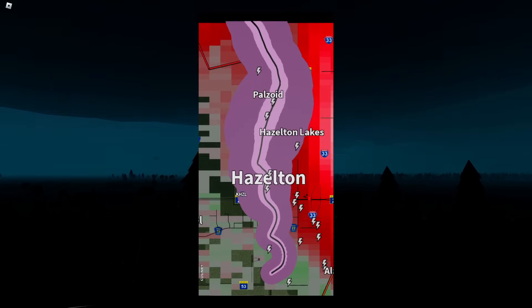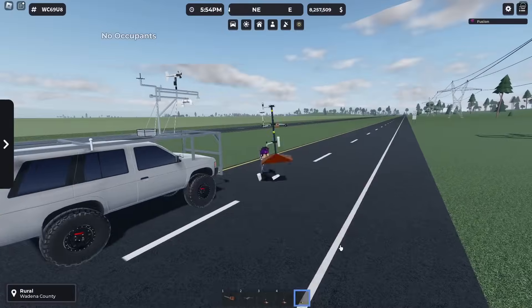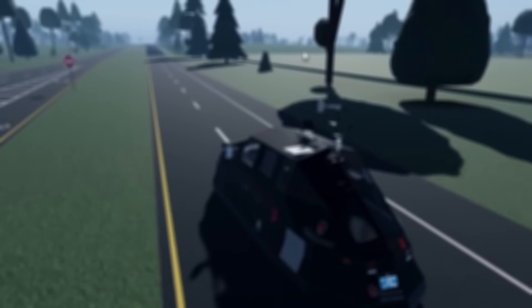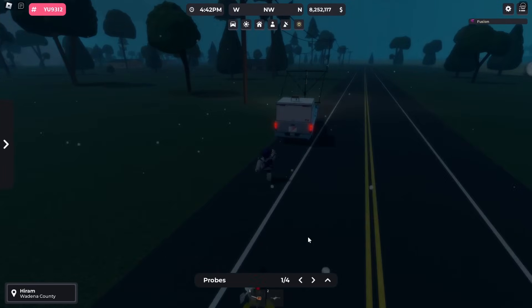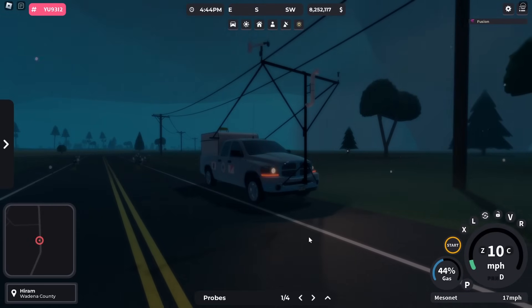That doesn't mean you should get too far either, because a tornado's path can do some crazy shifts. There are two ways you could play each tornado out: place all your probes in one spot, or periodically probe on multiple roads. Each method has its pros and cons, so it's your choice. Placing all your probes in one spot is a gamble, because you could miss the tornado completely or hit the jackpot, getting all of your probes at the very peak of the tornado.